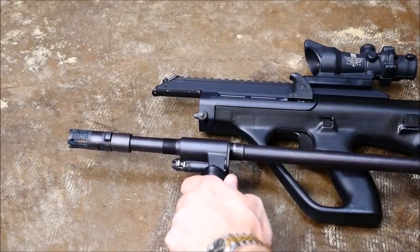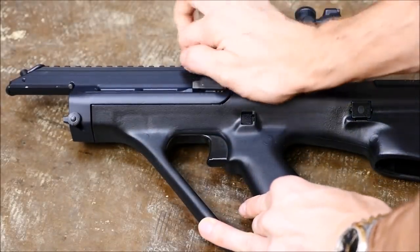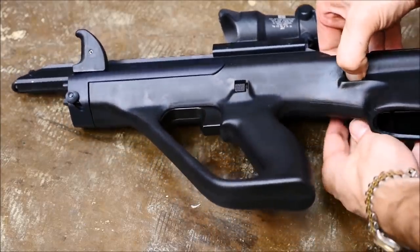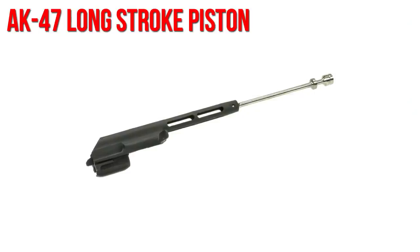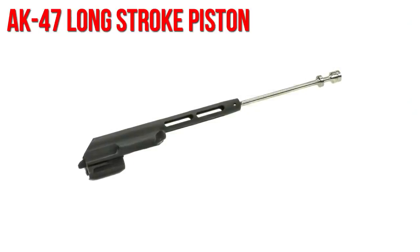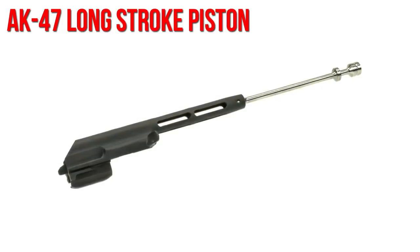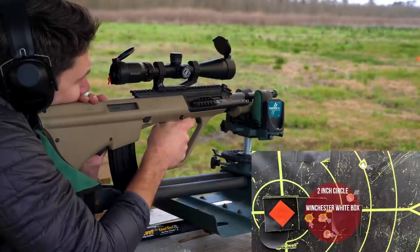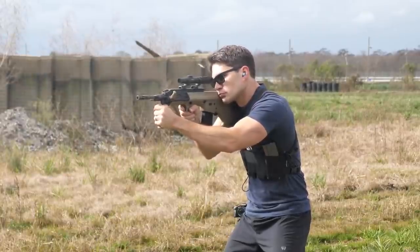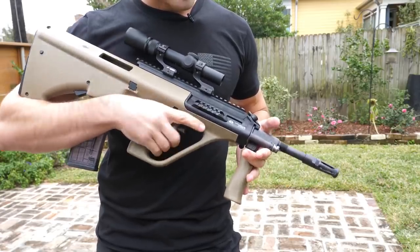The AUG uses a short stroke piston system, which is slightly more complicated than the AK's long stroke piston system. However, the short stroke piston has less of a detrimental effect on accuracy. Long stroke piston systems are typically large, heavy, and attached directly to the bolt carrier group, which means that there's a lot of metal moving around whenever you fire the gun. But to stay on point, the AUG is a gun that manages M16-level accuracy — my Steyr AUG A3 can put up two-inch groups at 100 yards with service grade ammo.